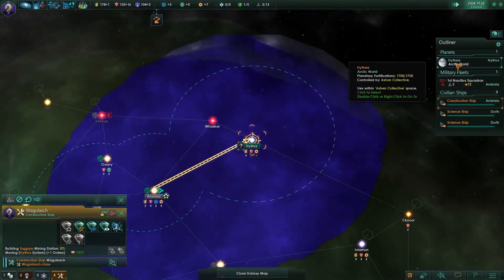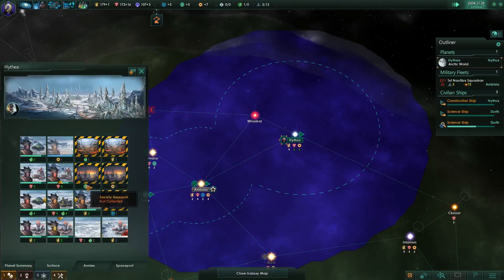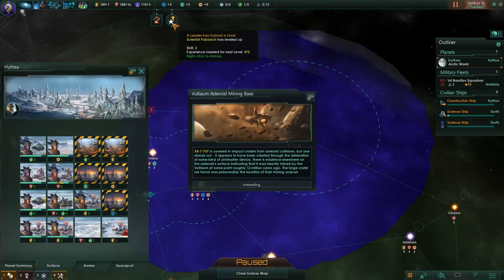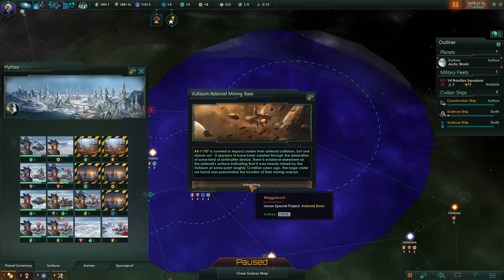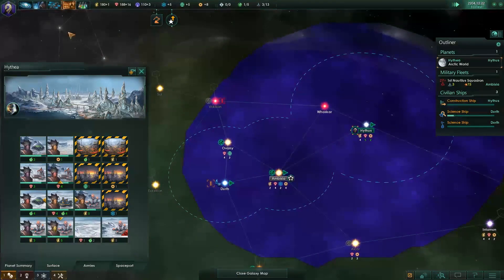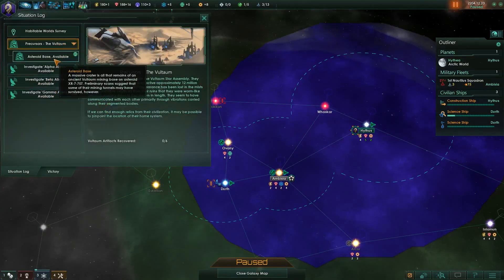As for the Arctic world here on the surface, as we're going fast at speed for a little bit, you can see that we have some tile blockers that are blocking a few research things. We did just get another pop and we have a scientist with increased skills. So, Valtum Asteroid Mining Base XR-7-757 is covered in impact craters from asteroid collisions, but one stands out — it appears to have been created through a detonation of some kind of antimatter device. There is evidence elsewhere on the asteroid surface indicating it was heavily mined by the Valtum roughly 12 million years ago. A large crater we found was presumably the location of the mining outpost. We can go to the situation log and we do have Alpha, Beta, Gamma aliens, and we do have a precursor asteroid base. We need Science 3 skill or higher in orbit.